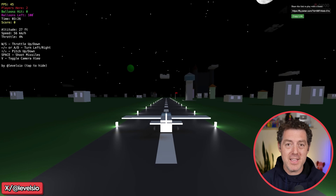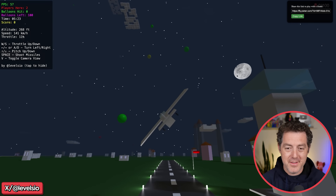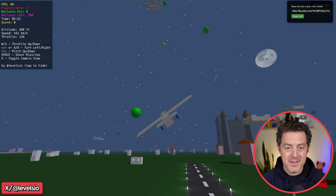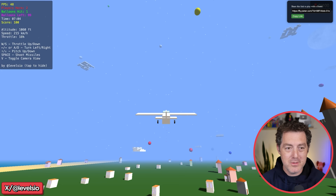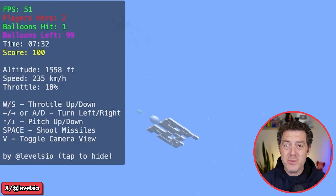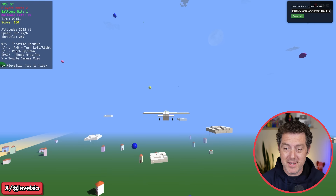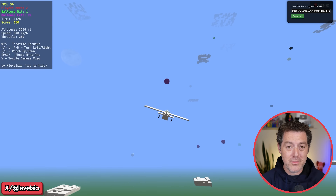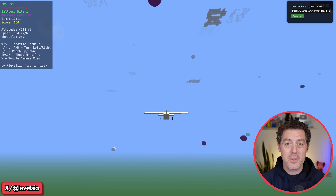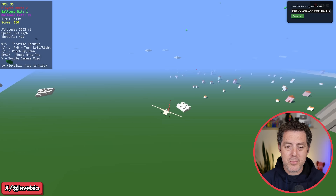It is a full flight simulator. It has weather, it has full physics. You can also shoot — I'm trying to shoot these balloons. You can see the altitude, the speed, the throttle on the left side, and you can even copy the link in the top right and send it to a friend and play together. Here we can see different clouds floating around, and this is all running in the browser, all created with Grok 3 without writing a single line of code manually.